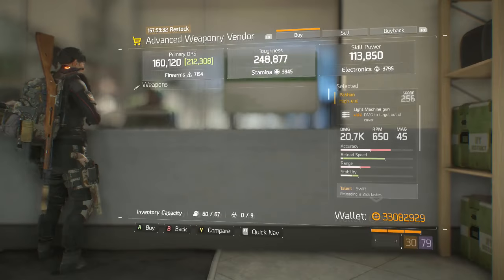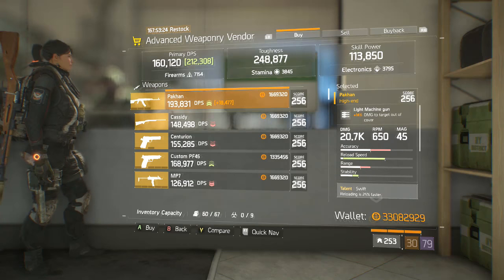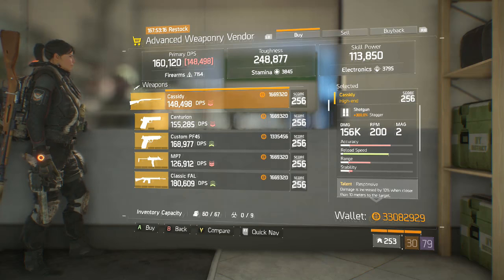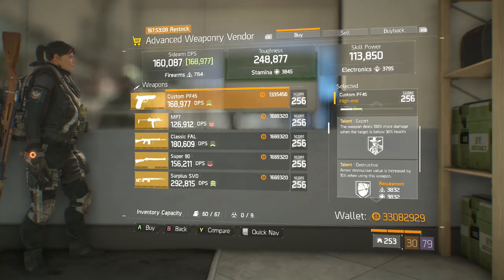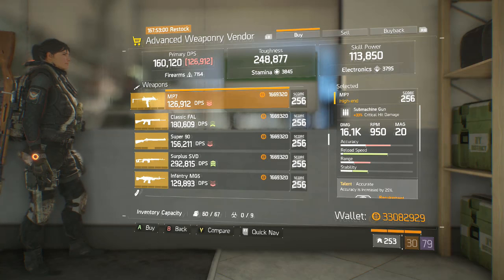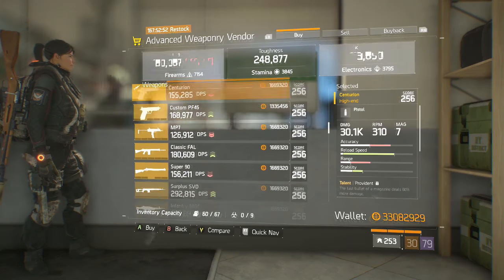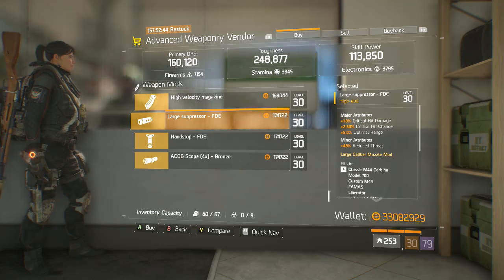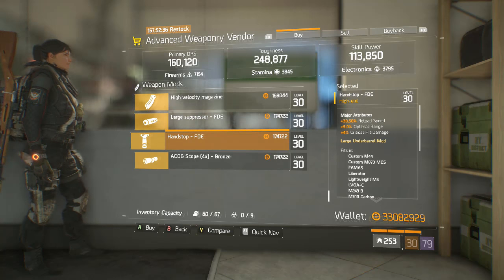This week at the Advanced Weaponry Vendor we have the Pecan as usual — this week is actually a pretty decent roll. We have the Cassidy, which I would not recommend for 1.6. The Centurion as usual. We have another PF-45 with Destructive and Expert — pretty decent roll. An MP7 with Accurate, Meticulous, and Responsive — just a very bad roll. An FAL, a Super 90, an SVD, and an MG5 — none of these have rolls that stand out. A High Velocity Magazine. A Large Suppressor with Critical Hit Damage and Crit Chance — actually pretty good, though you'd much rather have Headshot Damage. We have a Hand Stop with Reload Speed and an ACOG Scope.